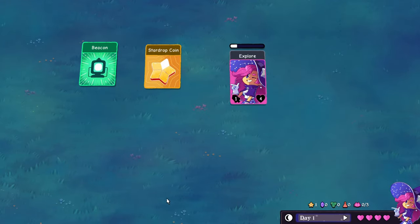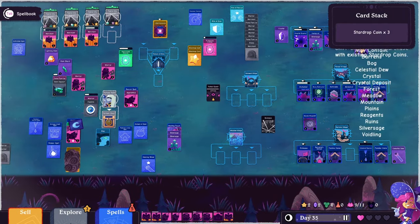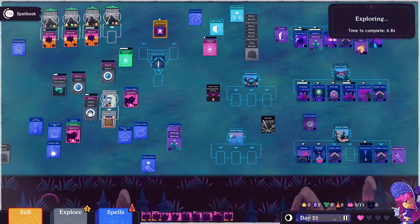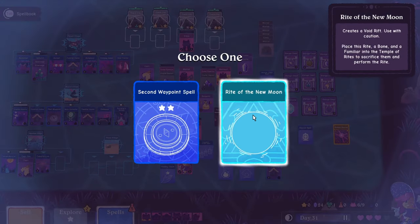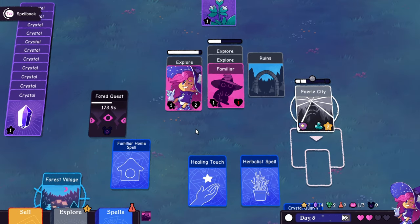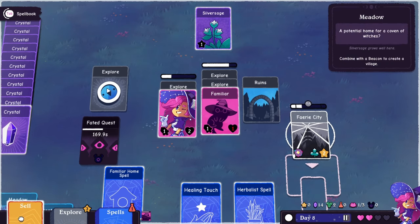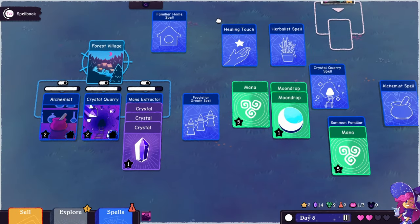The object of Witch Hand is simple: stay alive as long as you can by exploring your building and resource management options, while keeping your witch alive. Your witch is the center point of your strategy — if she dies, the game is over. We've seen similar formulas in games like Stacklands and Card Survival Tropical Island, but Witch Hand is probably the cleanest and slickest looking, with simple yet effective artwork, bold hues, and a color scheme that makes things easy to read.